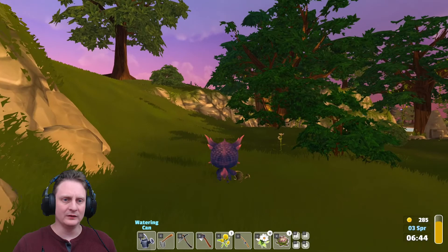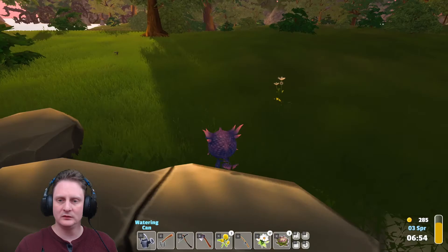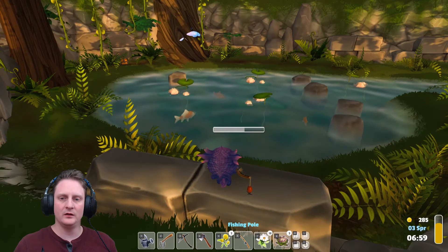Do a little bit of exploration here, see what we find. A couple other daisies. That's 16 — we want at least 20 for the shop. Oh, here's a watering hole. Let's do some fishing here. Let's go — six! Wow, boosh!